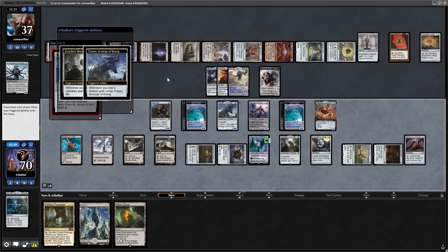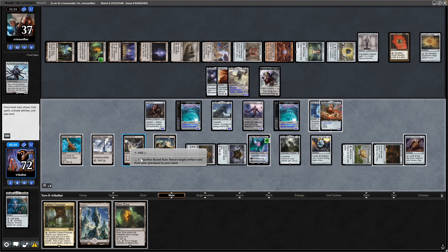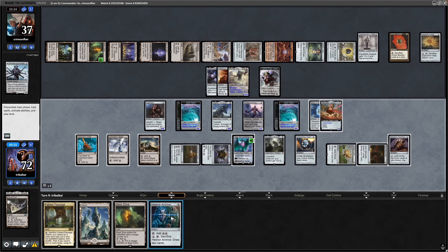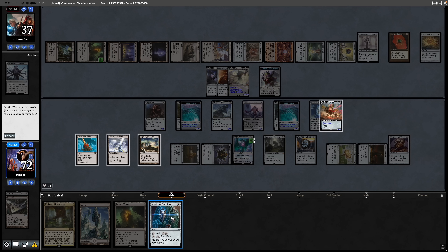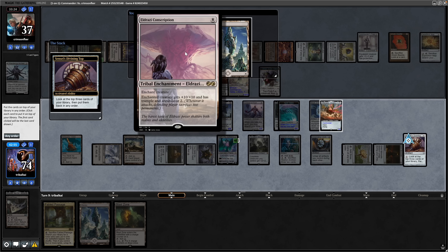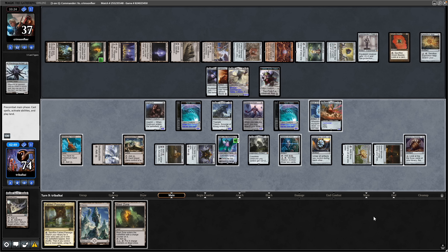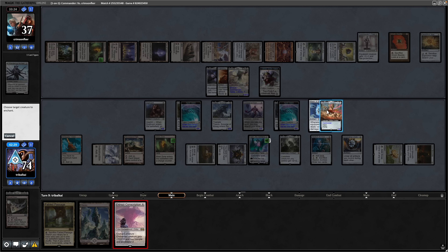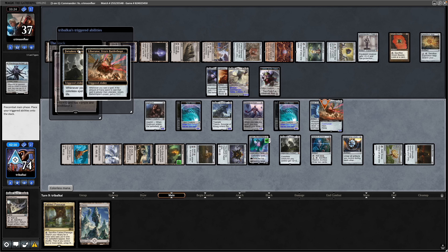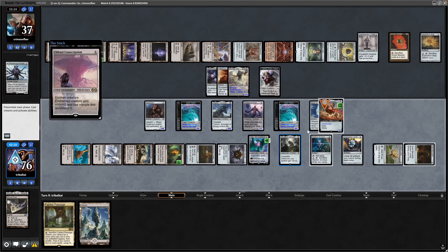Mask of Memory goes onto our Commander since it has evasion. We sacrifice the Buried Ruin to grab back the Hedron Archive, replay it, and go up to 74 life. With floating mana we spin the top again and find an Eldrazi Conscription. It's Waste, Thondas Enclave, and Eldrazi Conscription on top — we draw into it and play the Blast Zone. Eldrazi Conscription goes onto the Liberator, triggering the Forsaken Monument for two more life. Liberator gets its first plus counter, though it's obviously been buffed by the Forsaken Monument rather than accumulated many counters.